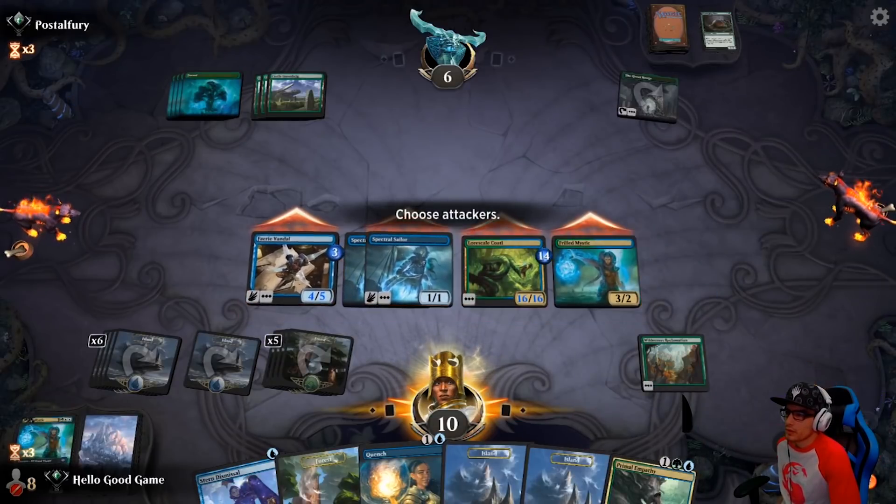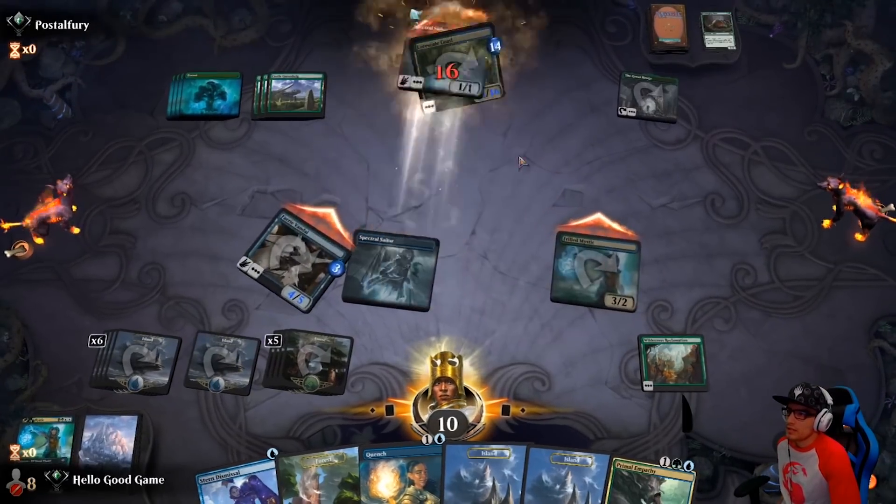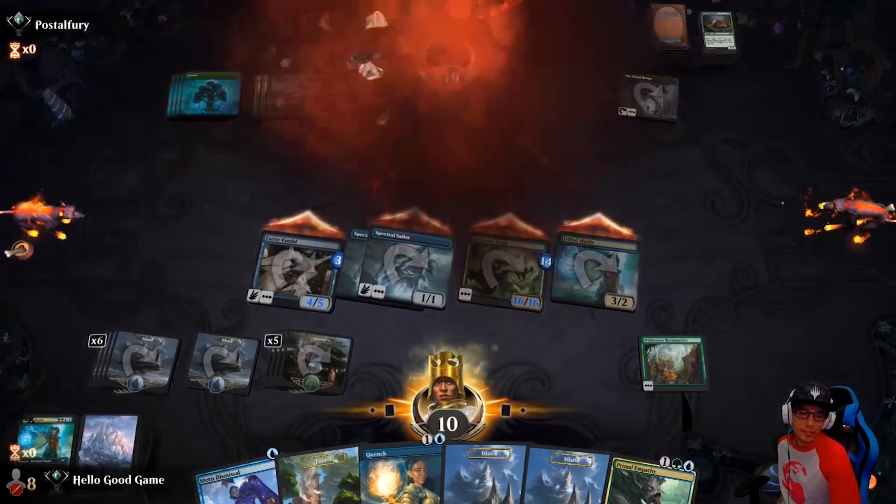Primal Empathy, finally. That's a really good engine for us. And you'll see with the addition of the serpent just how much deadlier this deck can potentially get.